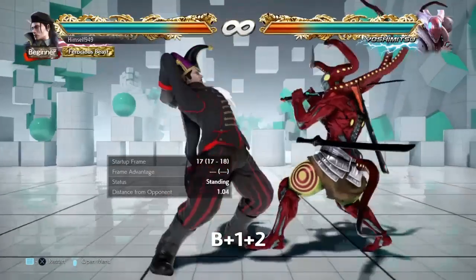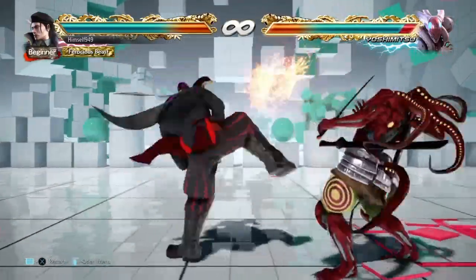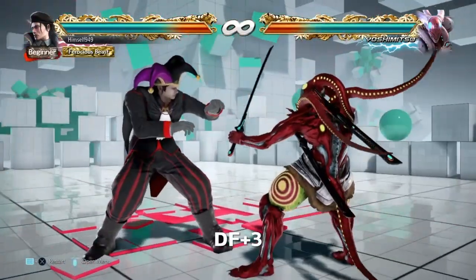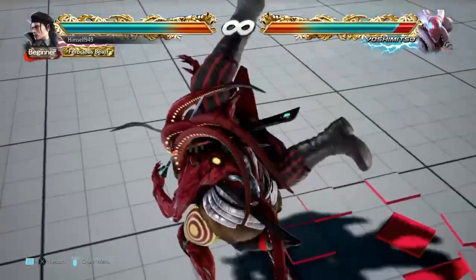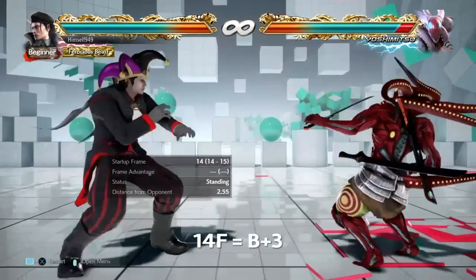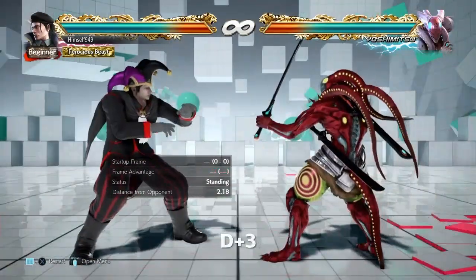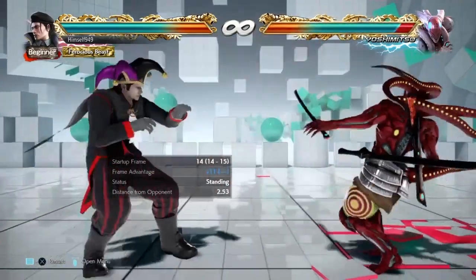An alternative mid is back 1 plus 2. This is 22 frames so it can be interrupted, but again it tracks all movements and it's plus 6 on block. If they do try to interrupt it then the best counter is DF3, which also tracks all movements and on a clean hit we get extra damage. The move is also safe so there's no risk. For 14 frames we still have 4-1, but for pushback moves we have back plus 3. This is a safe high and it puts us at plus 11. From there D3 is your best low, but I couldn't find a good mid to go with it, so if you have any ideas let me know in the comments.